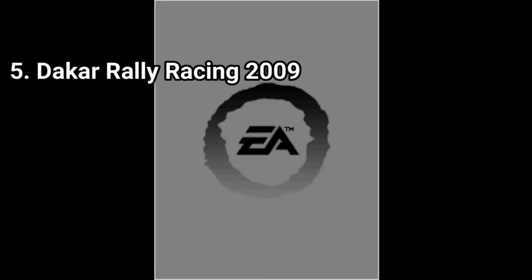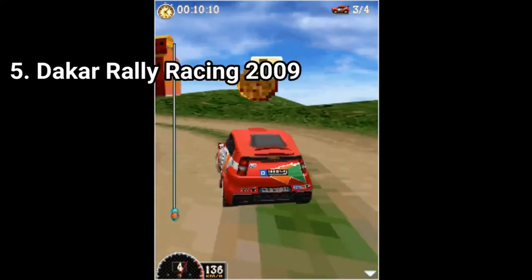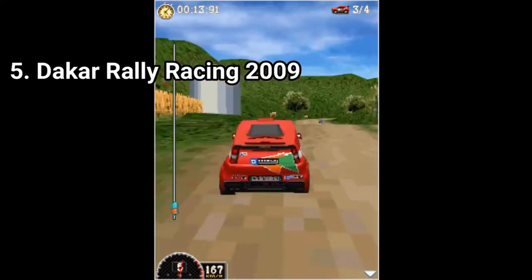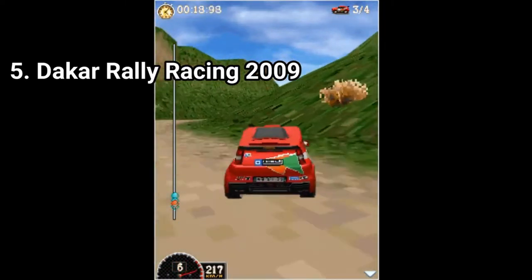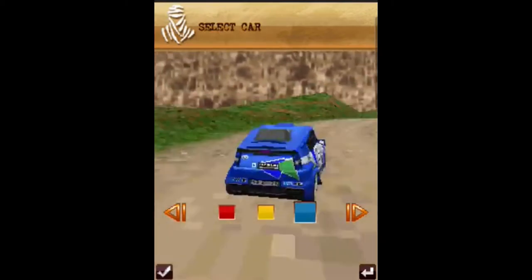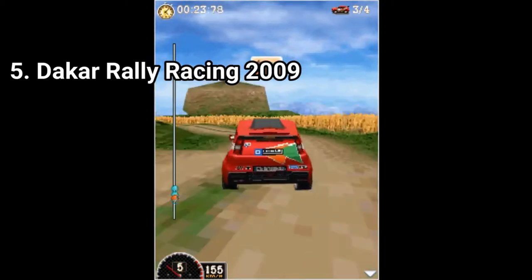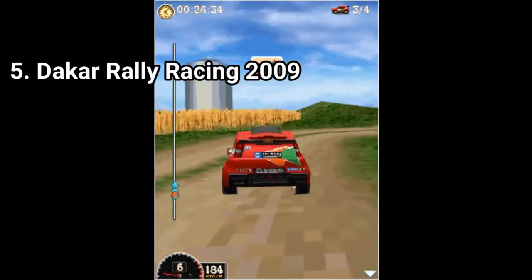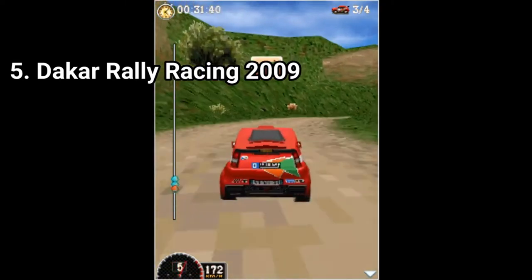Dakar Rally Racing 2009 has some nice graphics, but the content is a little too scarce, even for a 3D Java game. The game has only 2 tracks and 1 single car in different colors — red, yellow, or blue. At least the game has some decent game modes: exhibition races, time attack, and championship. It's decent.